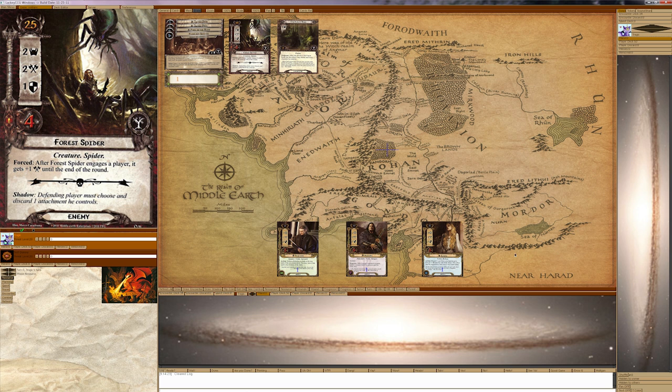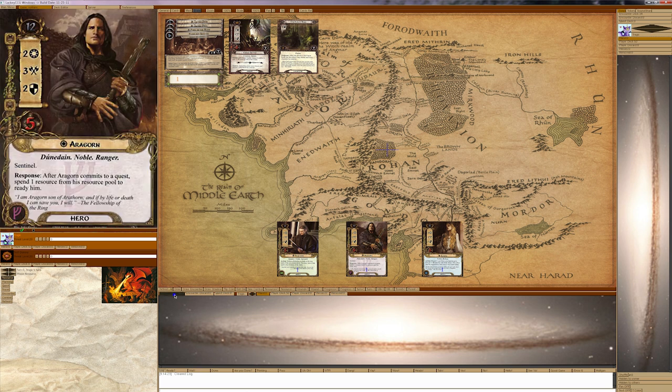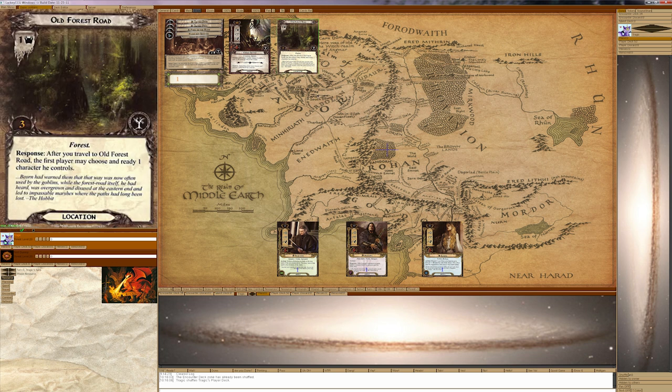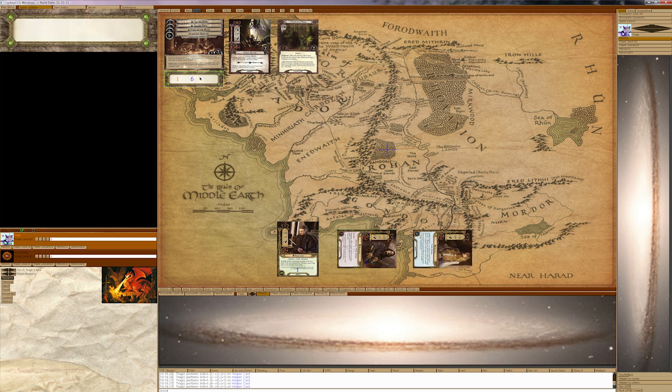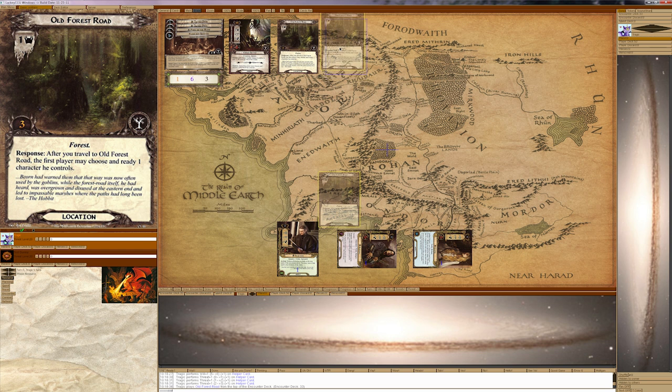Okay, so here we are. Let's see if we can do this. Let's shuffle the Encounter deck — oh, it's already been shuffled. And shuffle the Player deck. We're ready to rumble. I think this is a no-brainer — we are going to quest like this, questing for six. There are currently three in the staging area. And out comes the Encounter card — it is a second Old Forest Road. Could there be anything better than that? I don't think so.